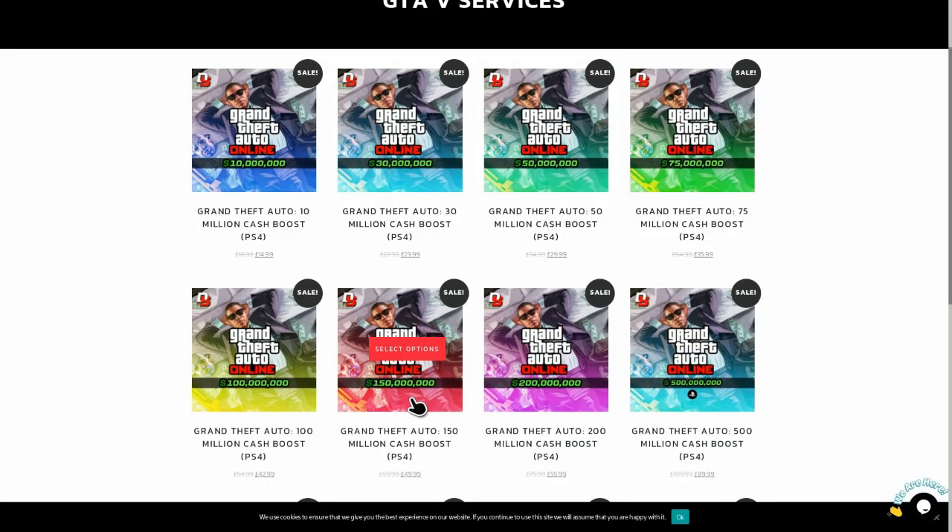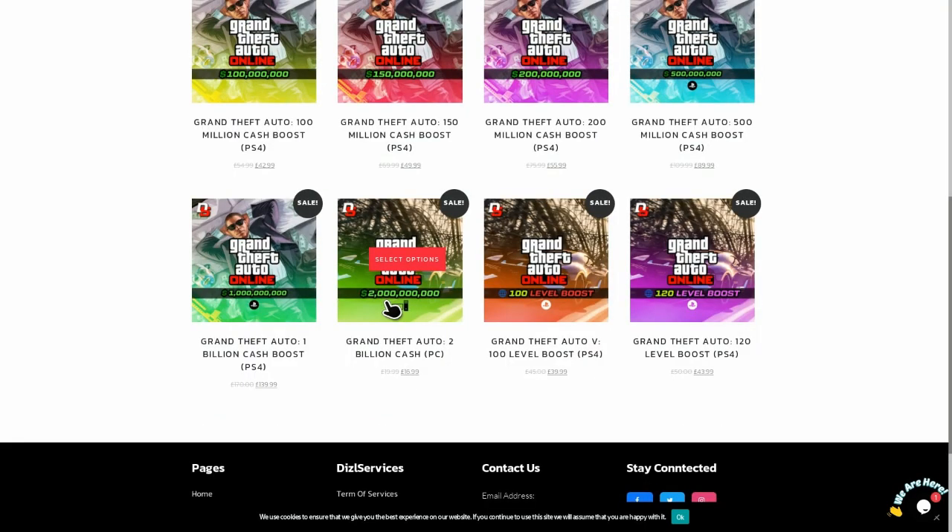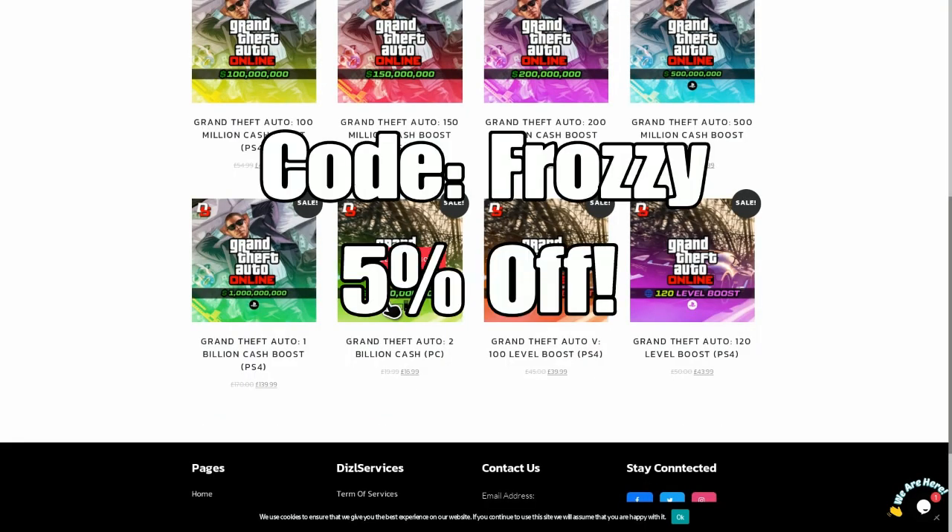Today's video is sponsored by Dizzle Services, so make sure you do check them out — the links will be down below in the description. They get way cheaper deals than what Rockstar will ever offer, so make sure you check them out. And for your first purchase, make sure you use code FROSY to get 5% off.